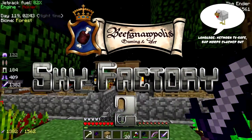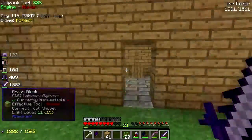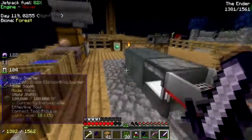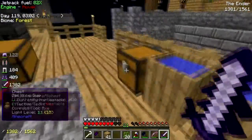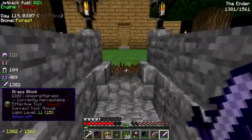Hey folks, welcome back to Sky Factory 2! Hey, check out the house - it still needs some windows and stuff cut out of it, but that's fine. I've got a fistful of sand here - there we go, excuse me. Cook that up, give me that worm.